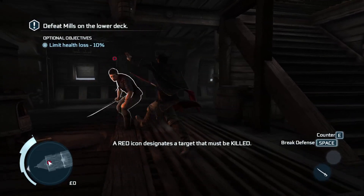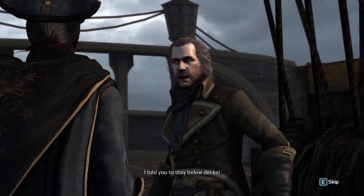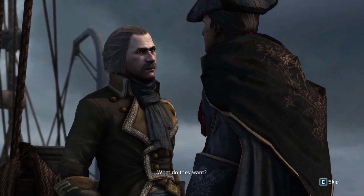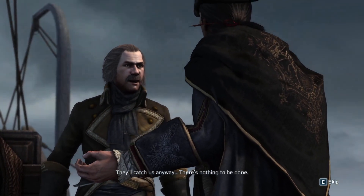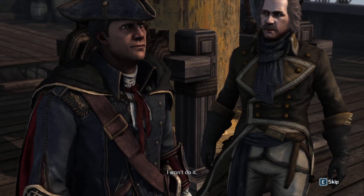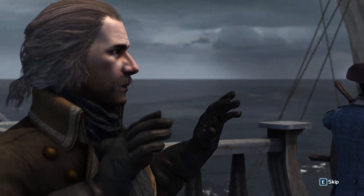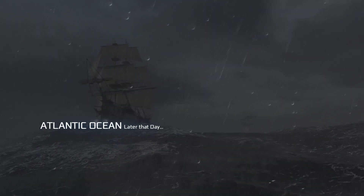A red icon designates a target that must be killed. Okay, bye. That was pretty epic. 'I told you to stay below decks.' 'Mills was there waiting for me — he's the one that drew that ship here. There was no mutiny.' 'What do they want?' 'Me.' 'Then they can have you.' 'You'll catch us anyway — there's nothing to be done.' 'I can think of something.' 'You wish us to sail into the storm?' 'It's our only chance.' Why did they make a movie? Just let me play.